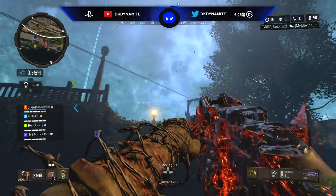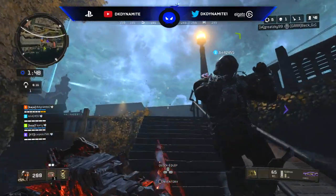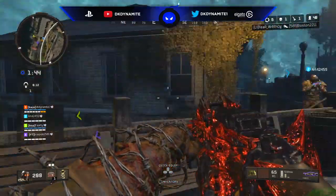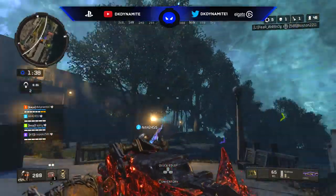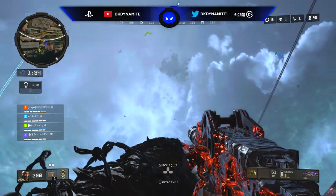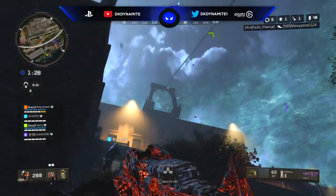The first easter egg we found is very exciting. We have Icarus, the plane that actually spawns in during a match of Alcatraz. The plane itself will spawn in after the first zone starts coming in. When Icarus does spawn, all you have to do is shoot it until it blows up.